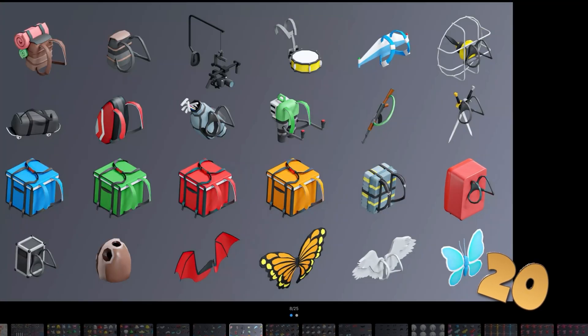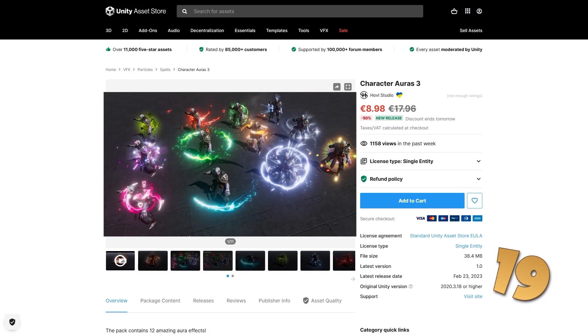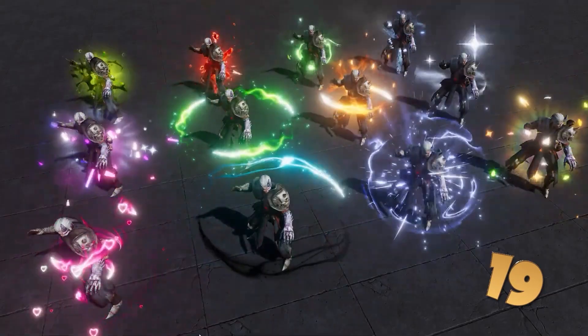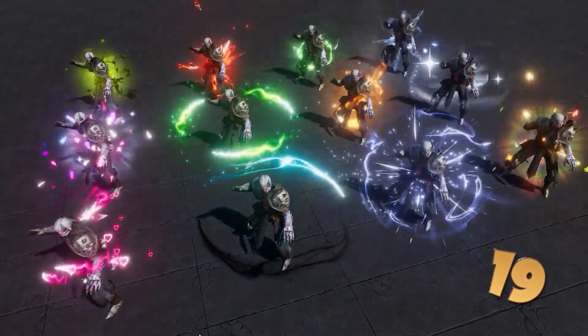For example, you could follow my free multiplayer course and add this pack with all this customization to your characters. Then if you already have the characters, here are a bunch of really great auras — all of them are really gorgeous looking, really well made particle systems. They've got lots of colors so they can represent whatever you want.